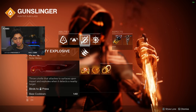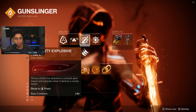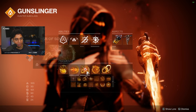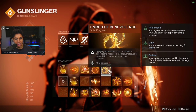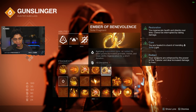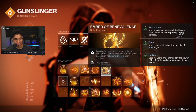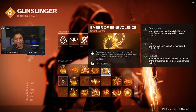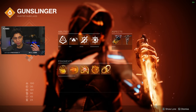The reason I'm going proximity explosive knife is it's probably the easiest one to get damage on. You throw it at a random spot, the proximity will proc as soon as somebody walks by it, and you get the free bonus damage thanks to Radiant. Ember of Benevolence: applying restoration or Radiant to allies grants increased grenade, melee, and class ability regeneration for a short duration. So whenever I proc Radiant on allies through the torches, I have grenade, melee, and class ability regen increased — those abilities just come back quicker.